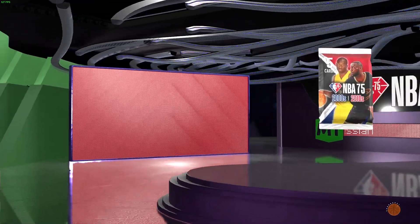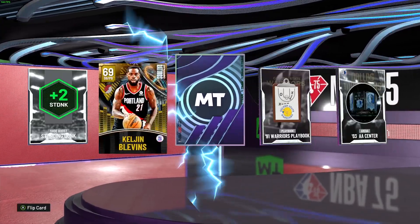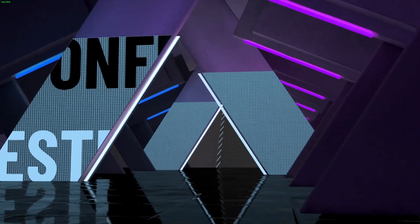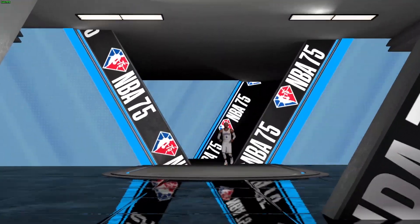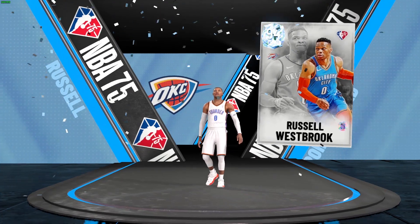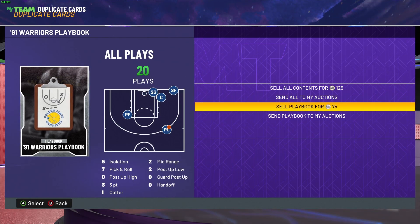Not sure how much it would cost to get a Dwight Howard. Diamond in the middle - what diamond am I missing? This is Russ - Russell Westbrook. I was able to sell Russell Westbrook for 50,000 MT before this pack dropped. Right now I'm sure it's going below 10k. That's a win.